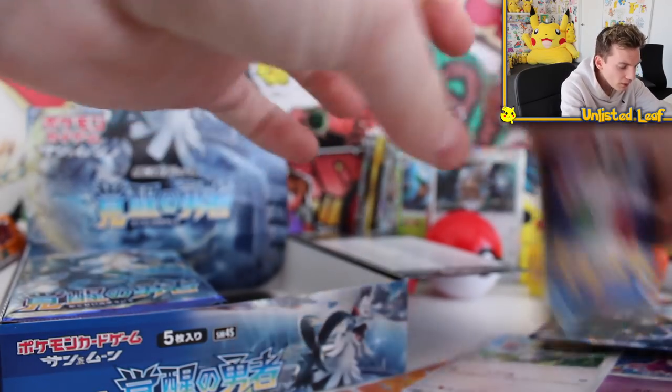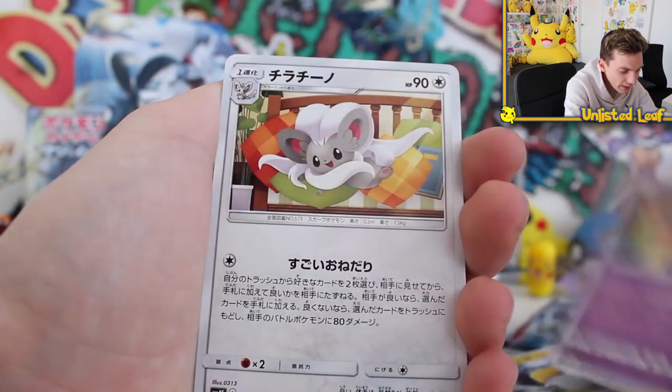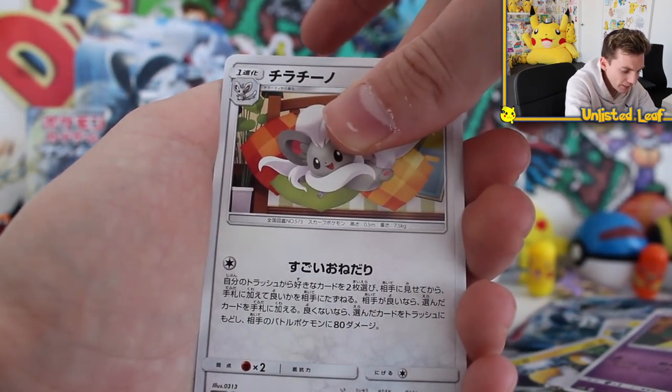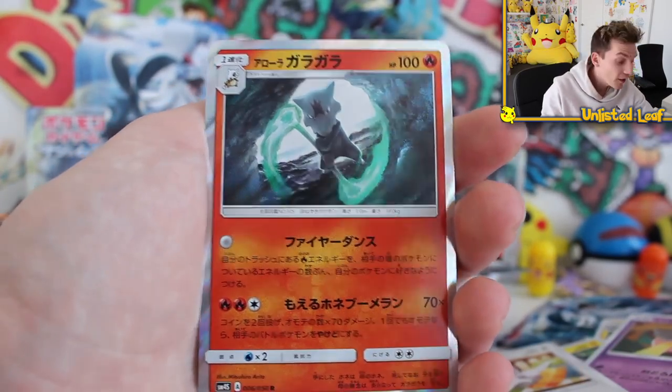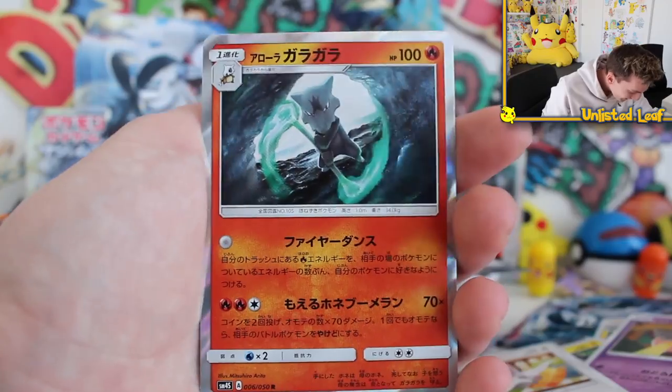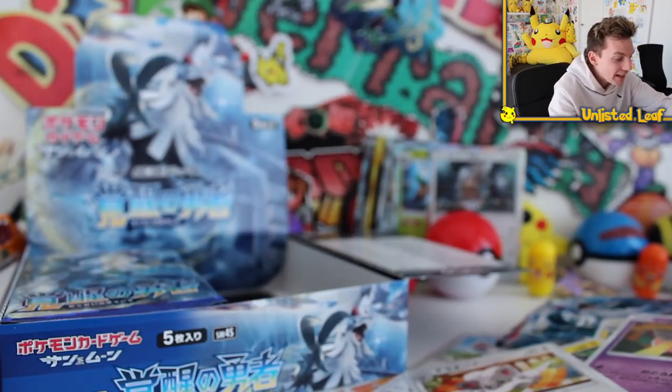And then the very last booster of part number one of this booster box is gonna contain — here we go, one, two, three, two, one — bang! It's a holo, and an Alolan Marowak, which is an Alola card. I'm completely fine with that. What a crazy part — that was actually nuts, that was insane, and it caught me so off guard.